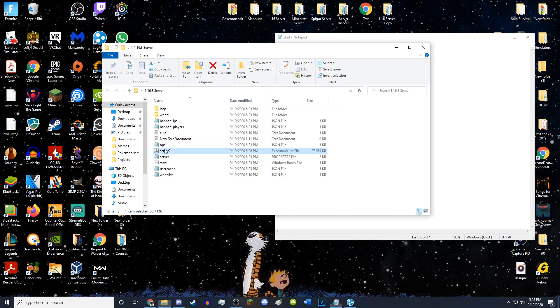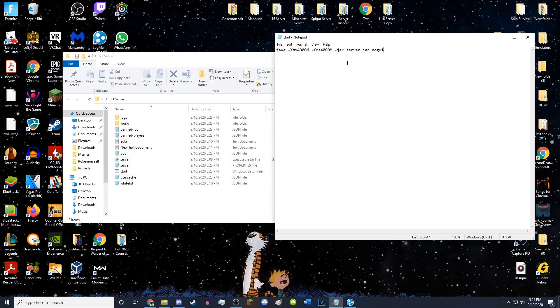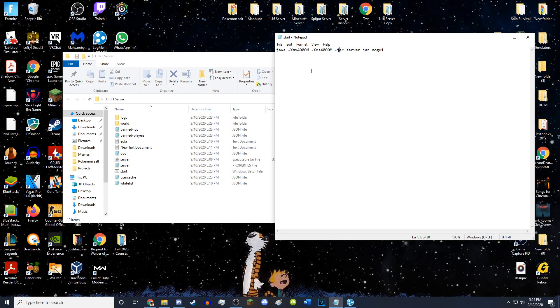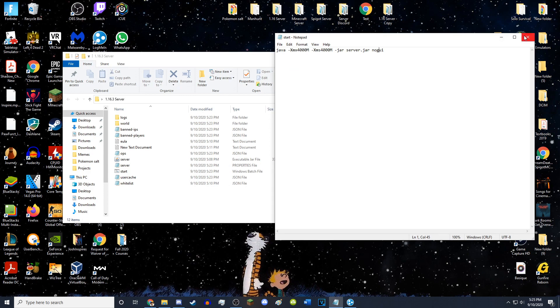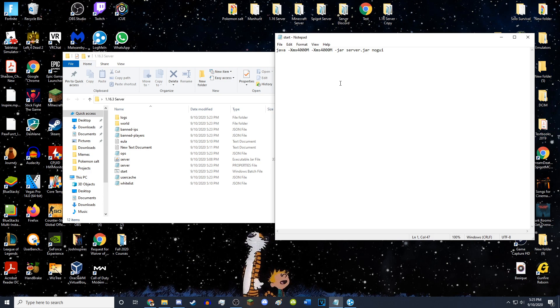I'll change this back to server.jar. Now, if your server opens with Java but doesn't open when you use the start.bat, that means you need to download a new version of Java. Go to Java's website and hit Java Download. This lets Minecraft run and lets you open .jar files. This will give you the 64-bit version of Java, which allows you to dedicate more than one gigabyte of RAM to your Minecraft server.